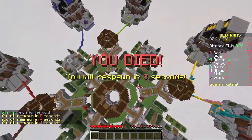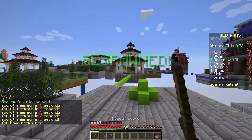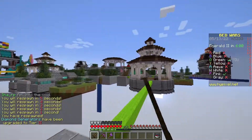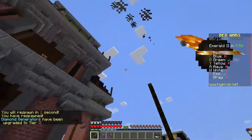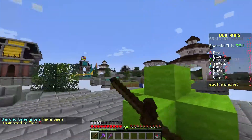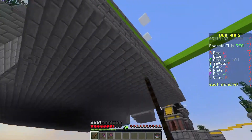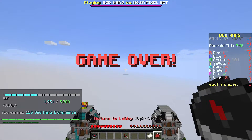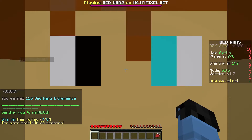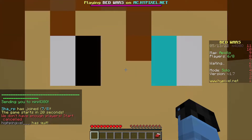Most people are actually calling this Caves and Cliffs Part 3, which I kind of agree with to a certain point, because there hasn't been any real update. This kind of feels like 1.15. I feel like the warden is kind of a big update in itself, but I feel like they should have brought that into 1.18 rather than making a whole new 1.19 update — just focus on that.